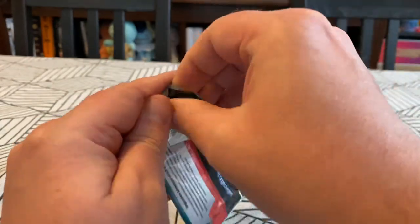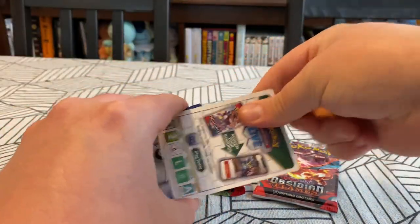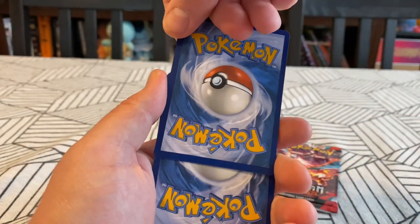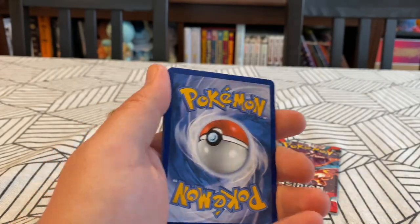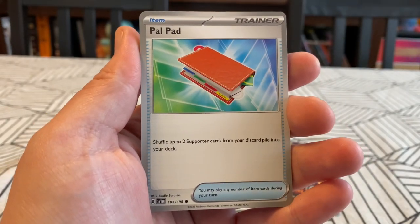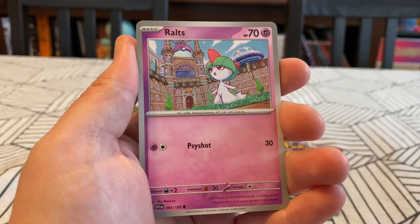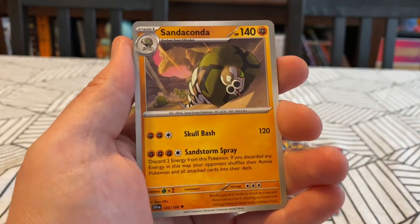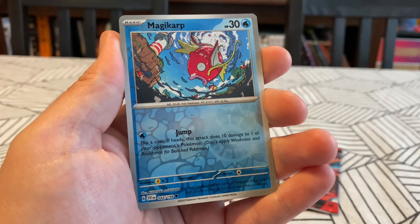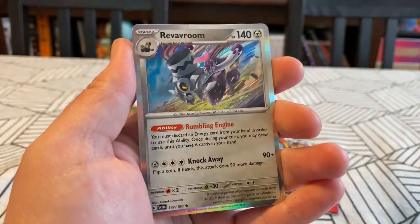Scarlet and Violet for me. You should open the Obsidian Flames. It seems like you really want to open that pack, so why don't you just open it? I like opening packs but they all mean pretty much the same to me. Electricity. Fighting. You pulled like one of the best cards you could ever pull — the Miriam. And in Scarlet and Violet I pulled a Charizard, thank you very much. Yeah, we both did. Palpad. Flabébé. Toxel. Sandaconda — there's both of them. Katie. Starraptor. First reverse is a reverse Magikarp. Reverse Zangoose. And on the end is a Revaroom.